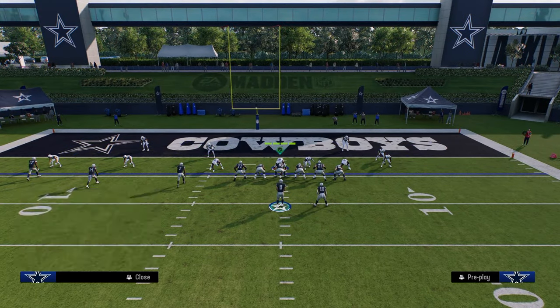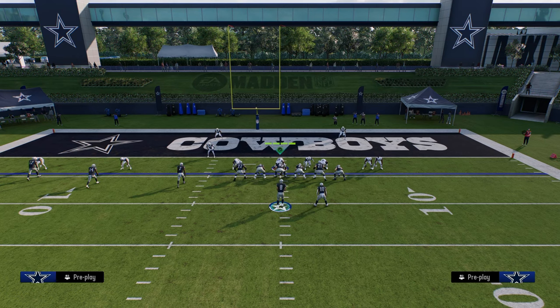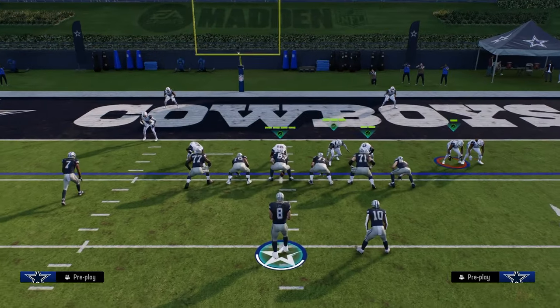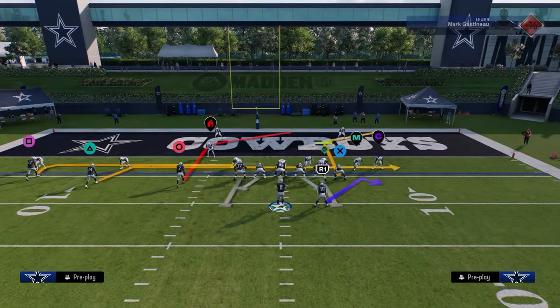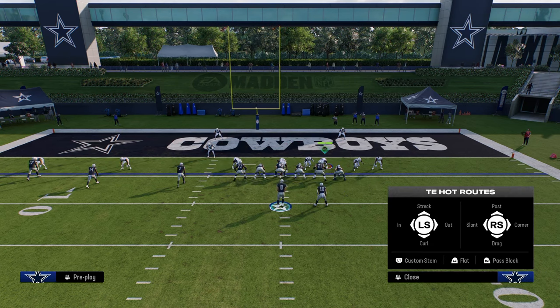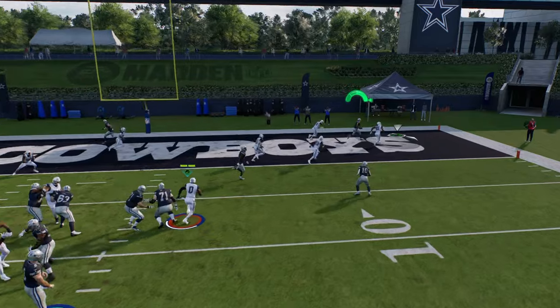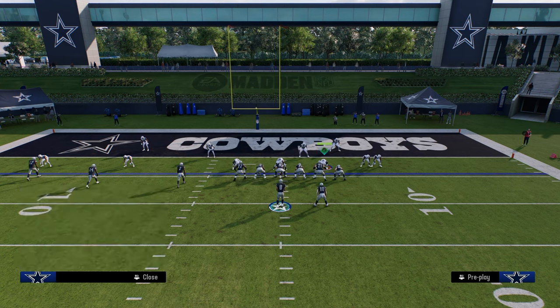The last coverage I wanted to cover, and I think it's the hardest, is shaded down Cover 2 with a cloud flat on the outside. The main read here is going to be this post. This post and ghost route combo is really good for beating cloud flats. What you'll see is you would high point this — sometimes the cloud will randomly react differently, but normally this ghost route will just hold the cloud flat.